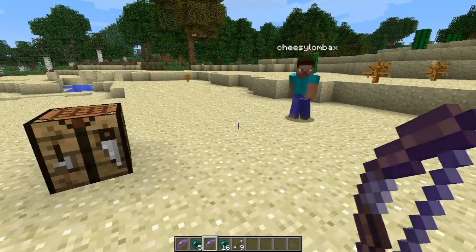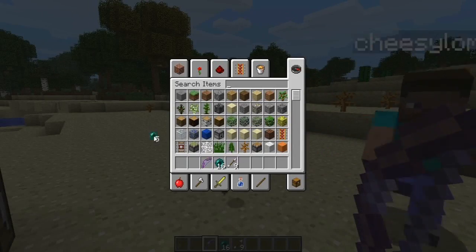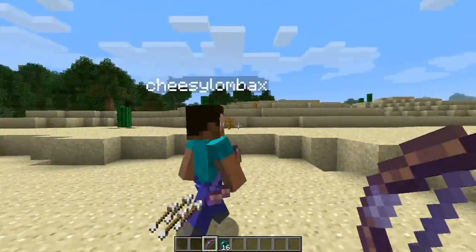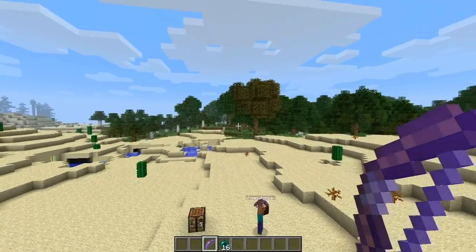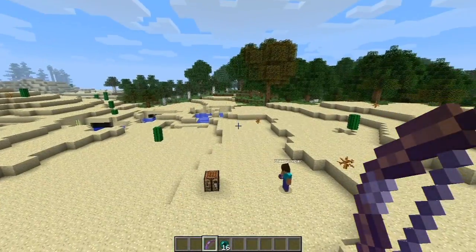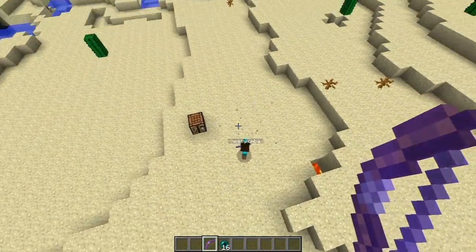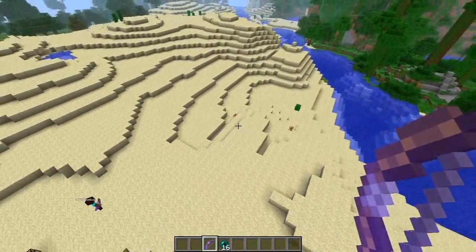So if I shot the bow I'd get hurt? Yeah. Do you want to go? Yeah, let me have a go. Here's the bow, here's the enderpearls. How about if I shoot straight up in the air? I took damage — I'm off over there now. You take the same amount of damage as you would normally. I'm in a tree. I'm in a jungle near a lake.